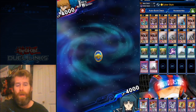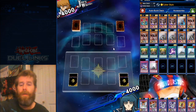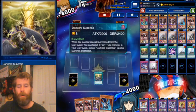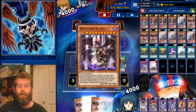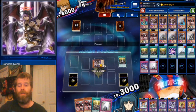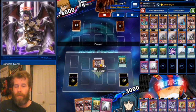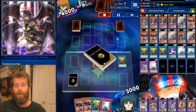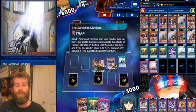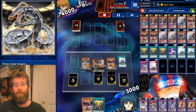Here we are facing Joey Wheeler — going first. We have Banishment, two Cores, and Exhal. We're going to get that Superbia, throw away the Exhal and Superbia right into Contact and another Banishment. Look at this play — I don't want the Superbia right now, so I'm just going to bring out the Exhal, copy the Banishment — that's minus a thousand. Now I'm going to normal summon the Core after we search the Sanctified.